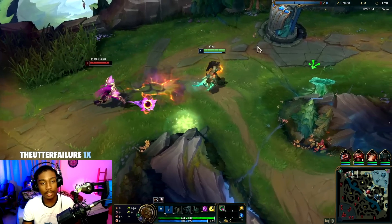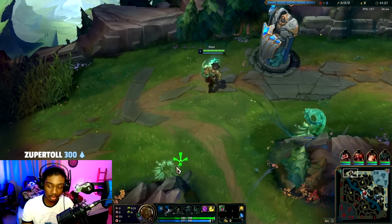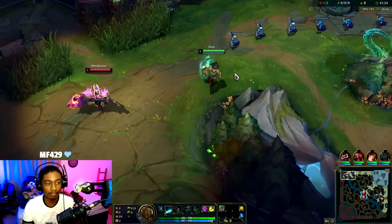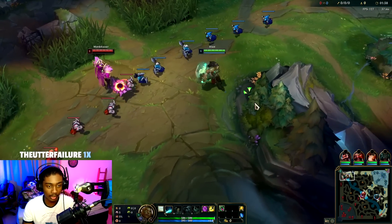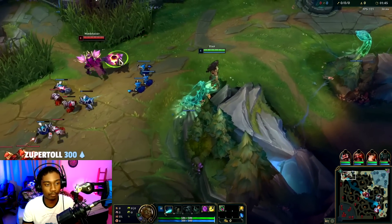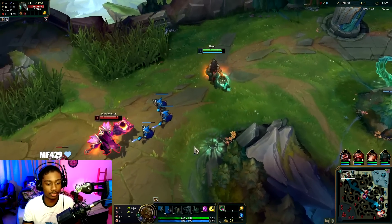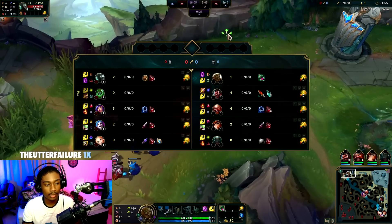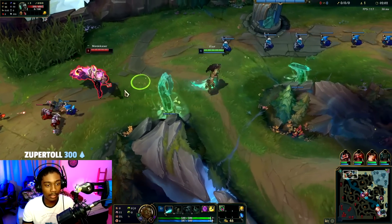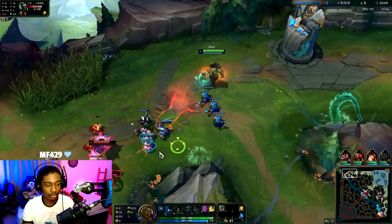We're playing against Mordekaiser, a pretty medium difficulty matchup since he can pull us into his realm and make our tentacles disappear. Usually you don't have the damage to solo kill your laner unless you get a long trade — you can hit them with your W and win that way. Otherwise, you want to be playing safe, especially into ranged lanes. Their comp is very heavy AP, so this is a case where Plated Steelcaps might be worse than Merc Treads.